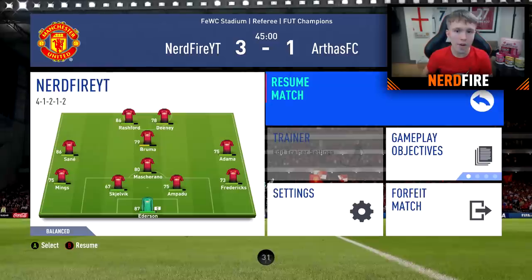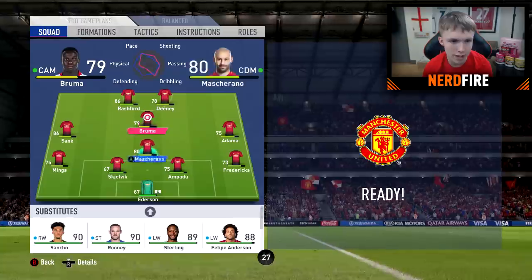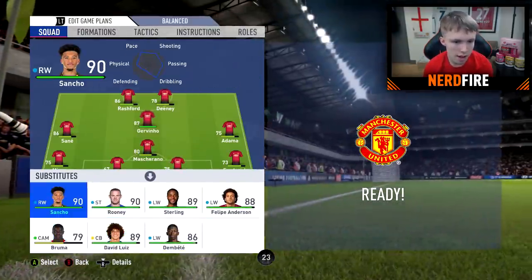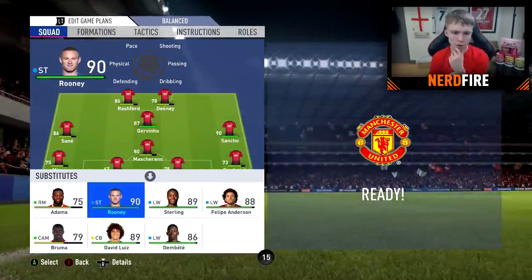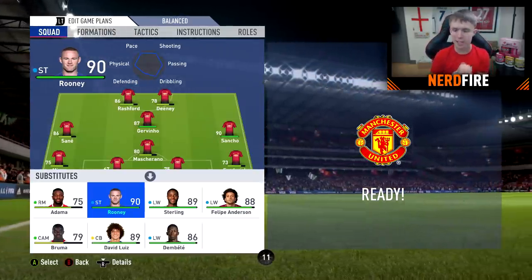Time to make a couple of changes. I want to bring on Jovino — I'll bring him on for Bruma even though Bruma's done well. I also want Jadon Sancho on. We'll leave the final sub for whatever we need in the second half. So Jovino and Sancho are on — let's get into the second half.